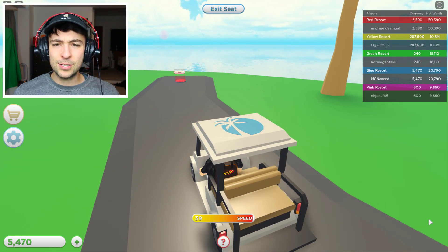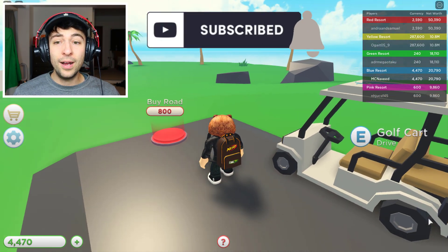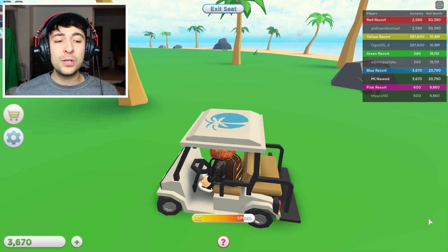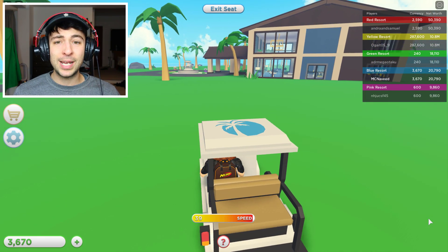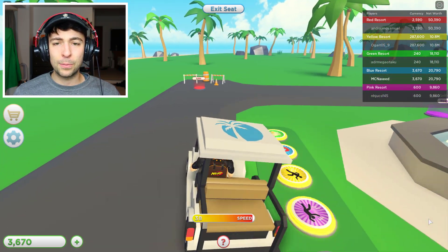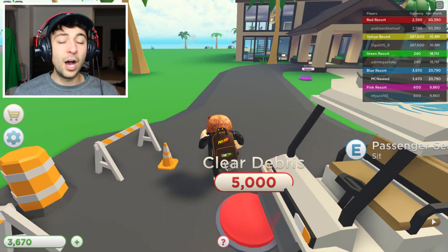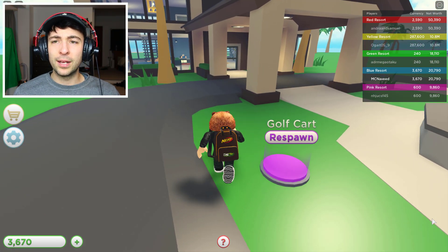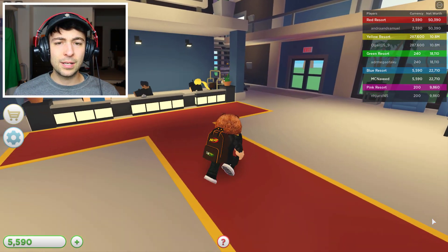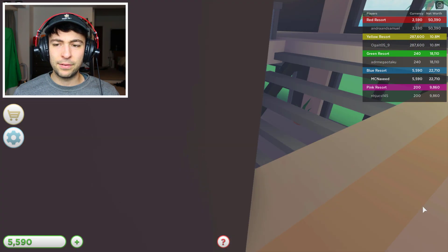We are unlocking so many cool things. I want to finish off the hotel area first — I'm going to buy everything in this vicinity. If we clear this debris it's 5,000 but we don't have enough cash yet. I'm wondering what happens upstairs — there's a gap in the wall so something must be up there. I don't think I can unlock that without Robux, so I'll leave it for now.